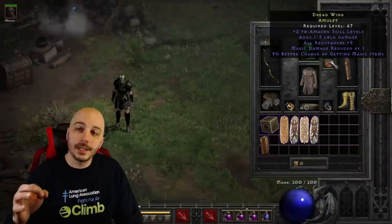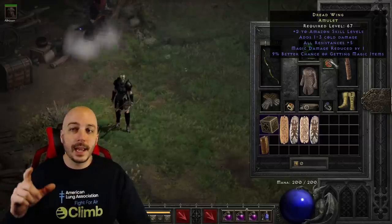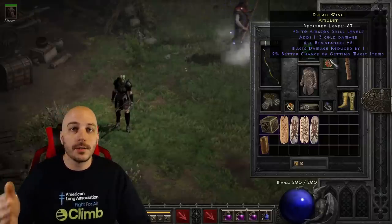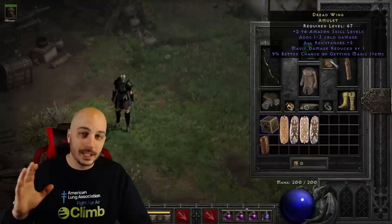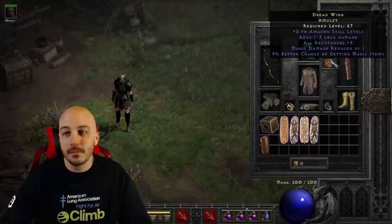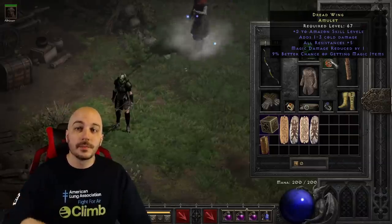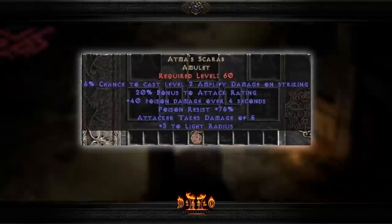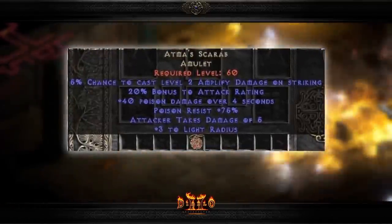Moving over to the amulet — a lot of times you would have rare amulets that had two to skills. Back then you could actually find amulets with two to a character skill just all over the place; you'd find them in cows all the time. So everybody had rare amulets with two to skills — super easy to get. For the Bowazon specifically, Atma's Scarab was used a lot because you could get Amp Damage on striking, obviously boosting the amount of damage your character puts out.